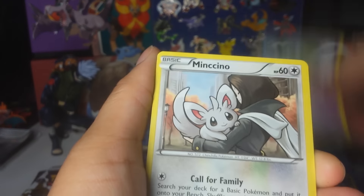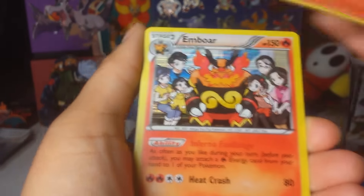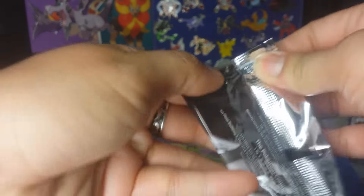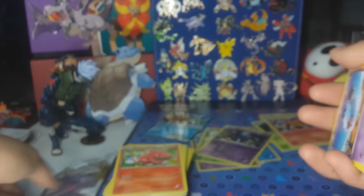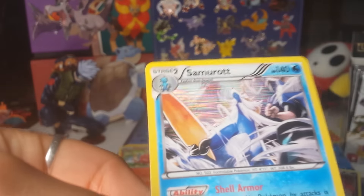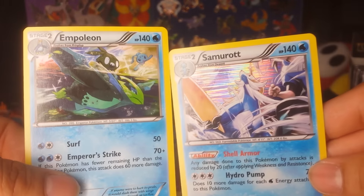Pack 8: Ralts, Gible, Solosis, Minccino, Cedric Juniper, Charmeleon, Eevee looking so cute, Torchic, Emboar holo, and a Zangoose. Pack 9 — Reshiram pack: Woobat, Swaddle, Minccino, Snivy, Charmeleon, Spiritomb, Pikachu, Alyssa, Samurott holo, and then a Napalm. A really awesome run of starter evolutions in a row.